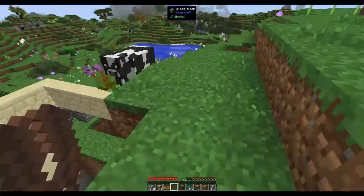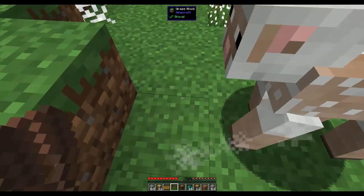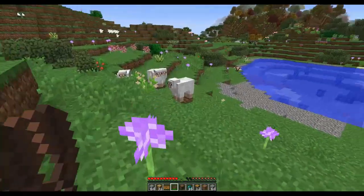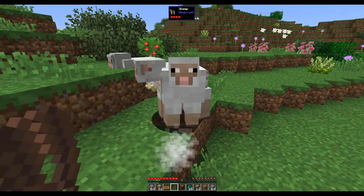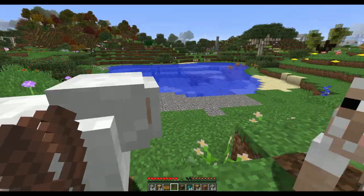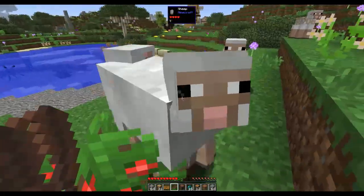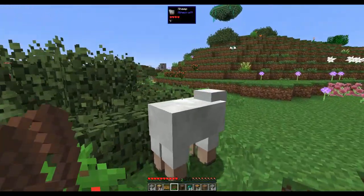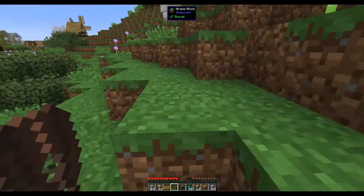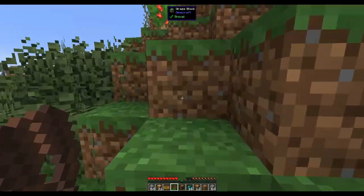There's some kind of dungeon over there. Because we're on peaceful we can totally go down there. Got two wool from one sheep - very healthy. I don't want to keep coming back for sheep. In my practice world I was running around for days and had to turn string into wool to make my bed because I couldn't find any sheep.